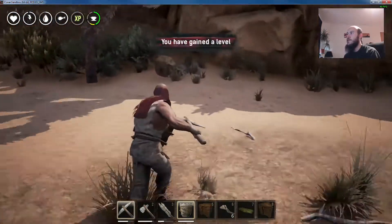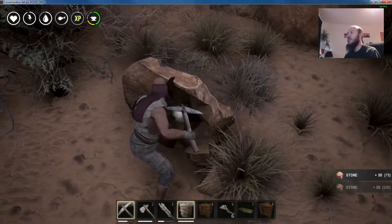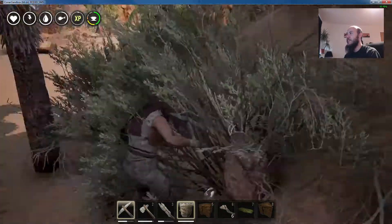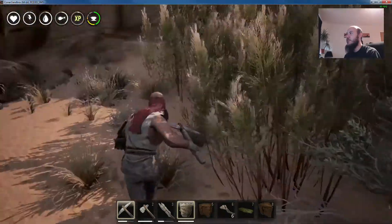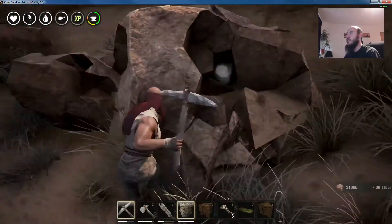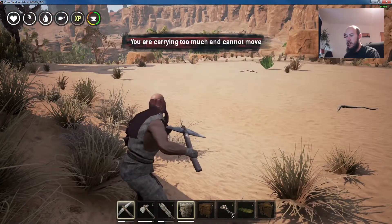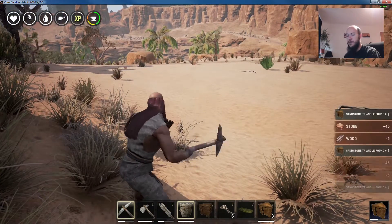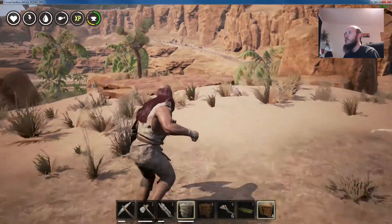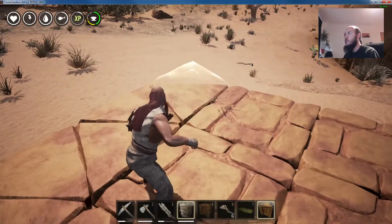This is building in a nutshell: run out of wood, collect more rocks, collect more wood, collect more rocks - that's pretty much how the building side goes. Once you get into tier two buildings things get a lot more interesting with more options, but you also need more different materials so it takes a lot longer.